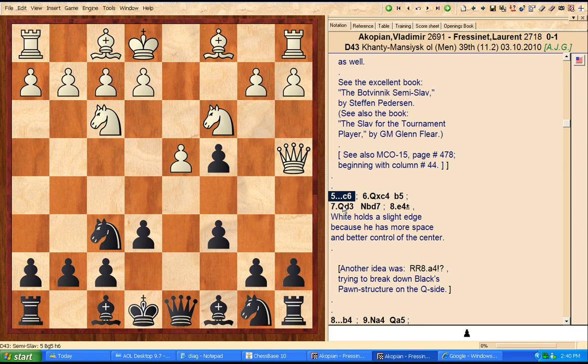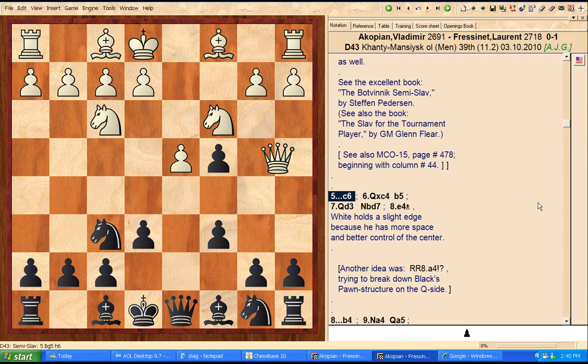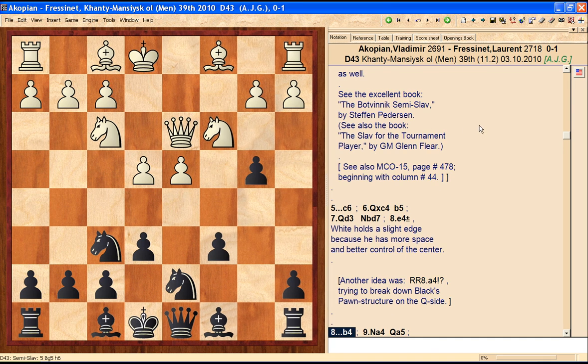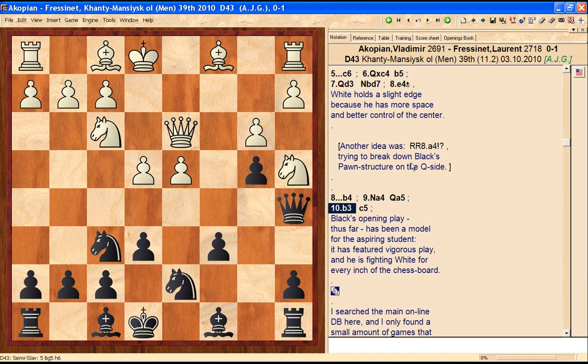Now c6 — the next few moves are fairly easy to understand. Putting a knight on c6 is just walking into a pin, and in most queen pawn openings it's generally a mistake to block your c-pawn, since you need c5 as a lever later. So: queen a4 check, c6, queen takes c4, b5 — taking advantage of hitting the queen with tempo — queen d3, knight bd7, e4, and now b4. Here's a very interesting position. Of all the games I found in the database, I only found one where it went knight d1, and none where white went knight e2 or knight b1 — those are tremendous losses of tempo. All the grandmasters are playing knight a4, and now queen a5.